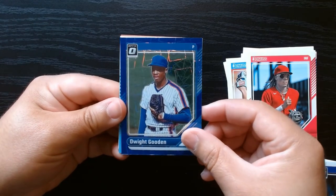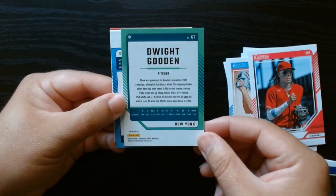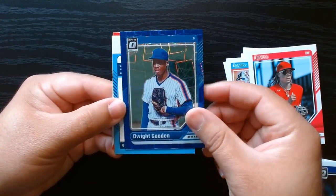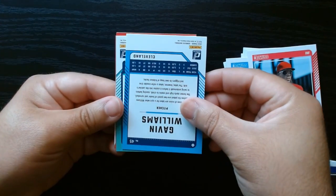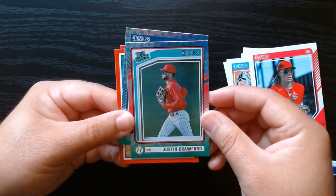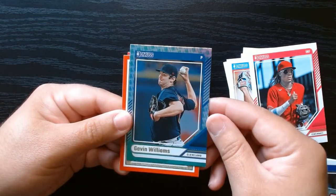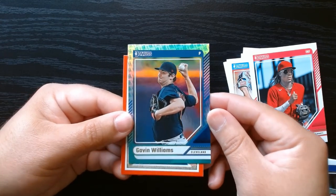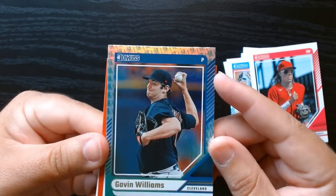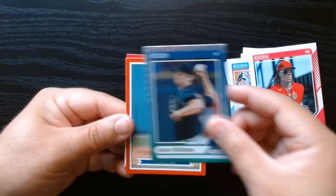Dwight Gooden on the blue laser — this is nice. Not numbered or anything, but I love the optic design. Hey, Dwight Gooden, one of the best to do it. The hollow rated prospect of Justin Crawford. And we got — is this the Liberty one? Oh yes, it has the Statue of Liberty on the borders. So it is one of those Liberty parallels of a Gavin Williams. That's pretty nice.